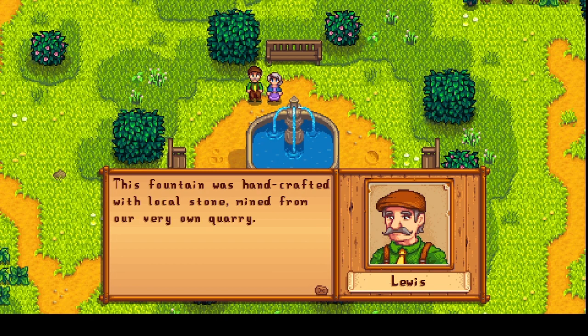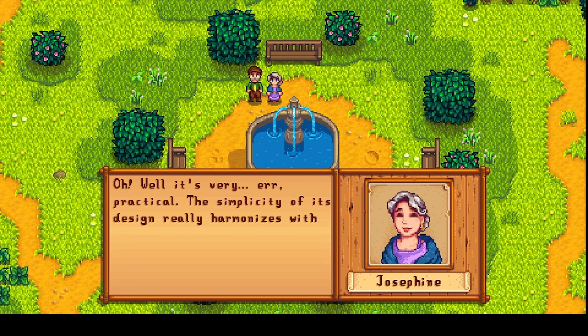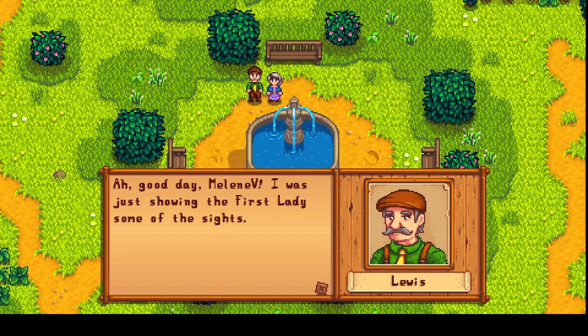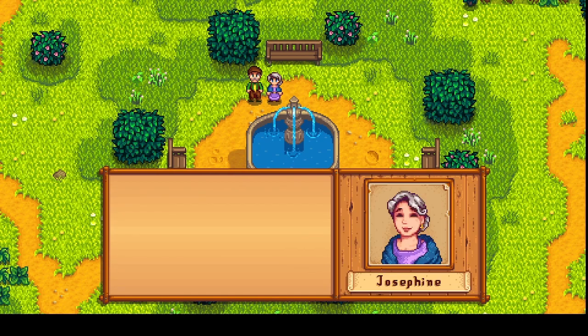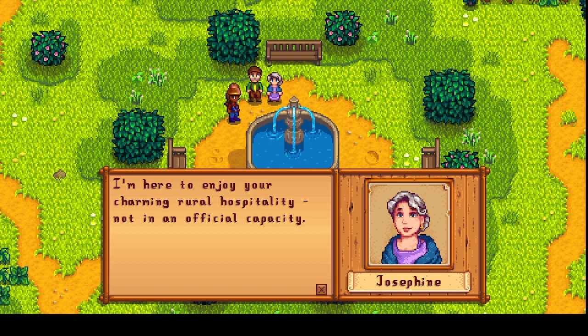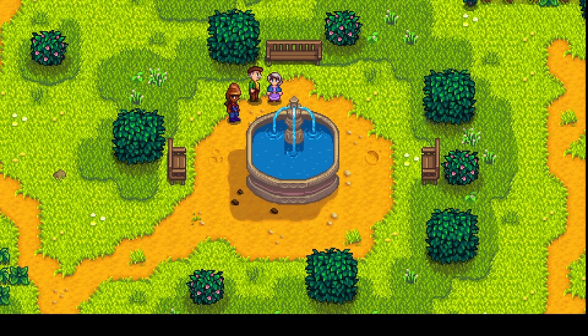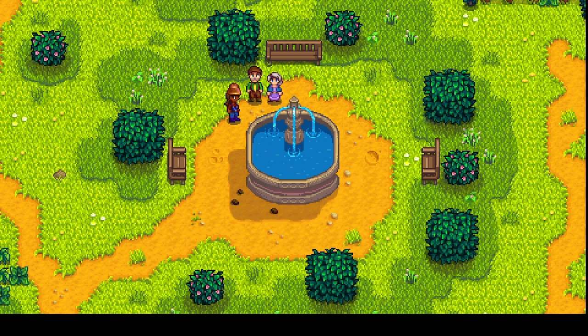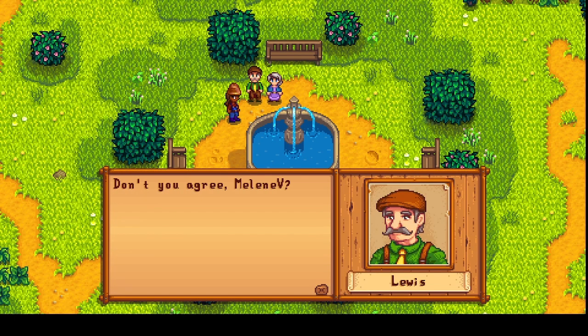Louis says: 'This fountain was handcrafted with local stone mined from our very own quarry.' Josephine responds: 'It's very practical - the simplicity of its design really harmonizes with the quaint nature of your little town.' How condescending. Then Louis greets Melanie V and says he was showing the first lady some of the sights.